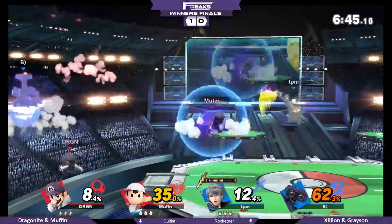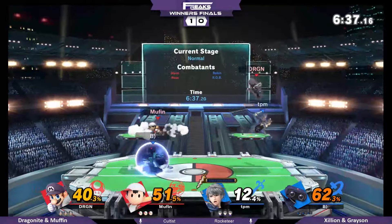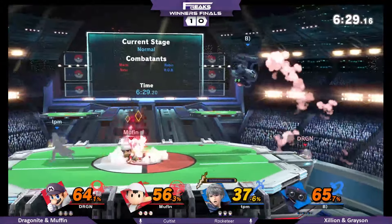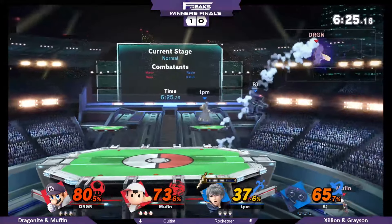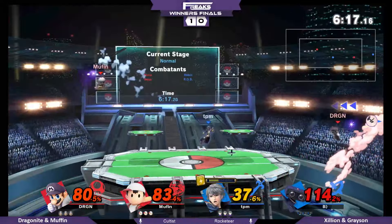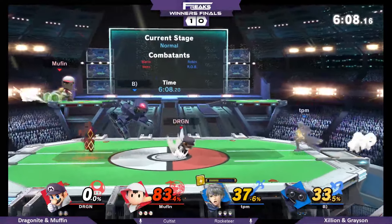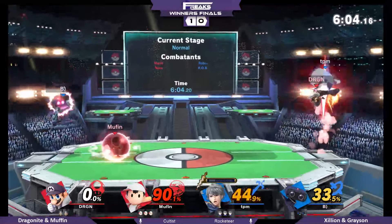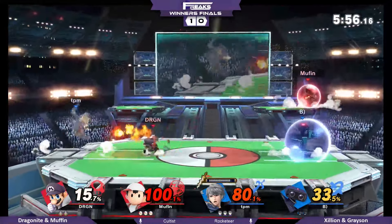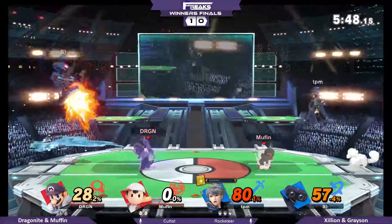There's not a lot he could do about it. Dragonite's doing a really good job of pressuring off stage and taking stocks earlier than they probably should be. Why are all these so close? They're getting progressively into better doubles teams and playing better with them. I wouldn't call them on the same caliber as Zillion and Grayson, but Dragonite and Muffin are doing a really good job adapting. Dragonite's not gonna stock tank this round — it's been Muffin doing more of the stock tanking, and Zillion just kind of not engaging, throwing out projectiles, cleaning up kills. That's just his role in the doubles team.